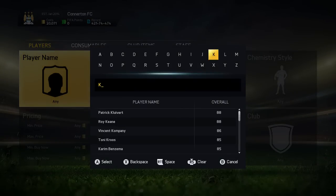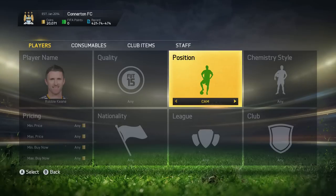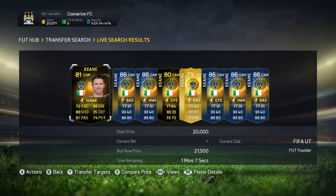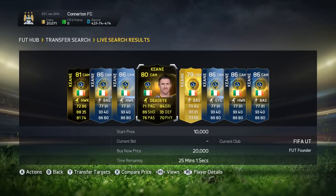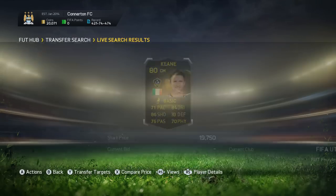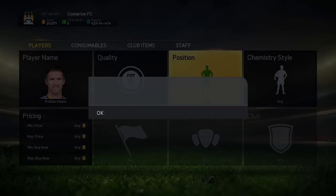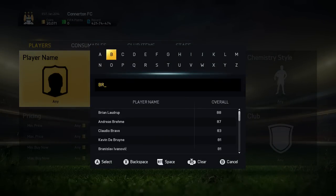Who else do we have? Robbie Keane — we'll have a look at him. Robbie Keane starts off at center mid — there's one for 2.4k. I'll add that to my watch list because I might buy that one and list him up for around 4k and make a decent profit. Center mid none of his normal cards, CDM none.